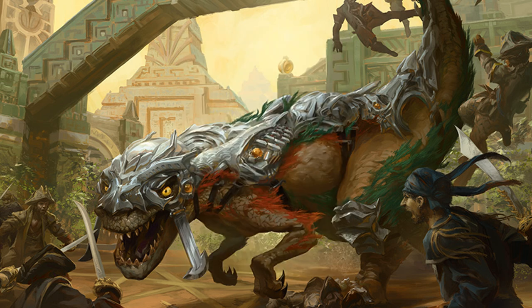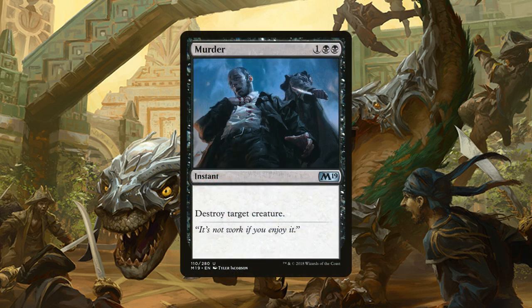We then have 2 copies of Murder, an instant for 1 generic and 2 black mana that destroys target creature. Essentially, this is for those decks that have creatures that are too big to target with Fatal Push.